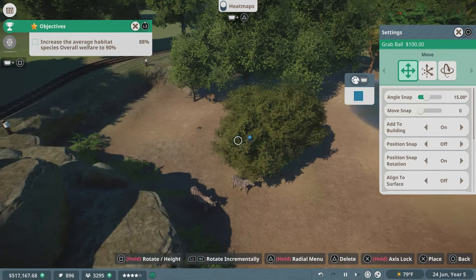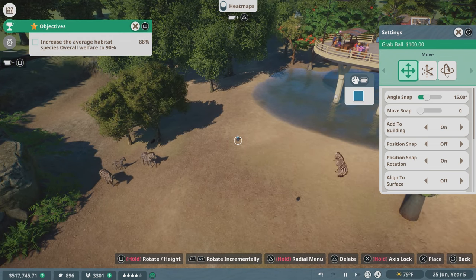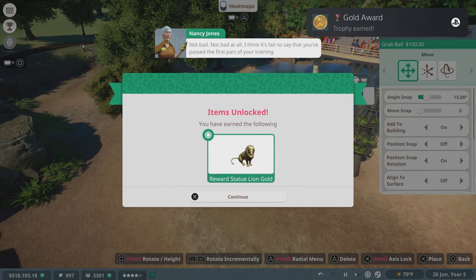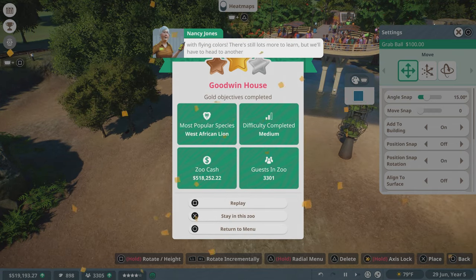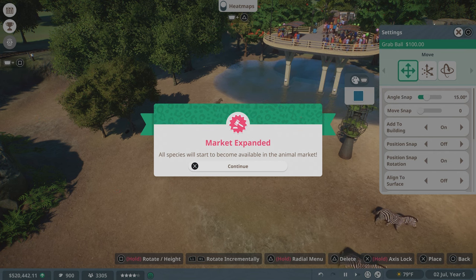Have you seen any videos of the donkey who loves his little rubber balls? The tutorial says it's fair to say we've passed the first part of our training with flying colors. There's still lots more to learn, but we'll head to another one of Bernie's zoos for that. If you want to grab your passport, we'll head off, shall we?